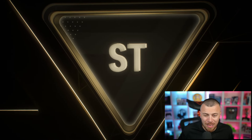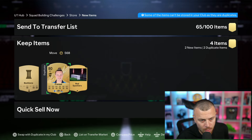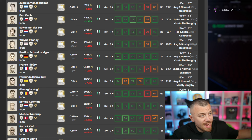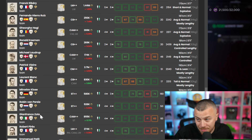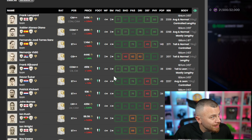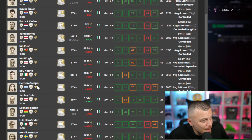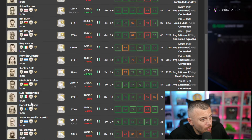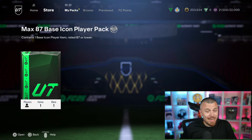Opening the premium gold plus pack first - not a walk-out, striker from Finland Liga F, we skip this one. Before opening the icon pack, let me show the best possible icons we can pack: Zola 900k, Perez, Petit, Makelele, Lampard, Alonso, Fernando Torres 1.1 million, Pires 400k, Ashley Cole 500k, Zanetti 700k, Zambrotta 659k, Campbell also expensive.